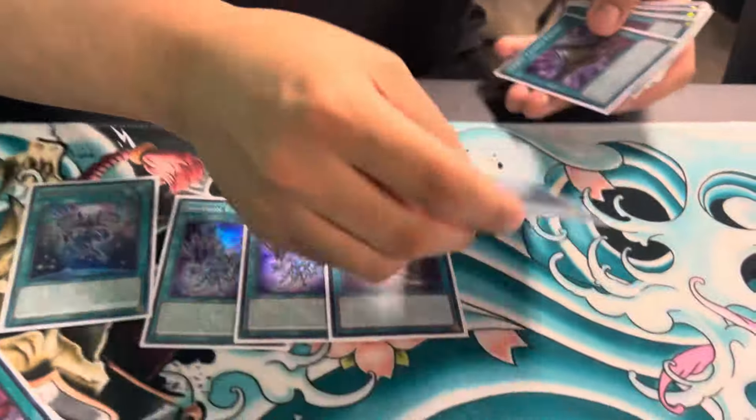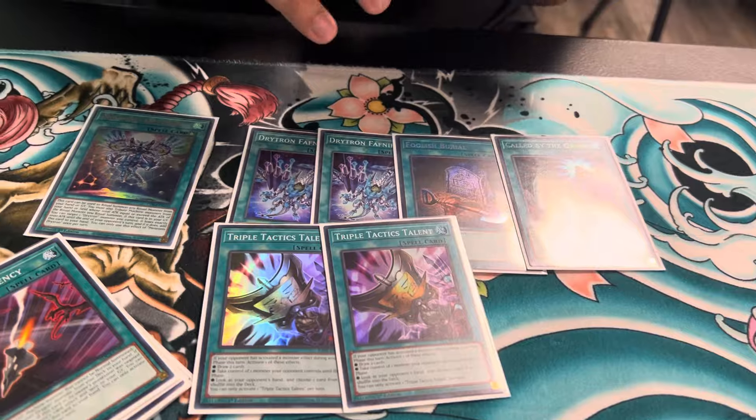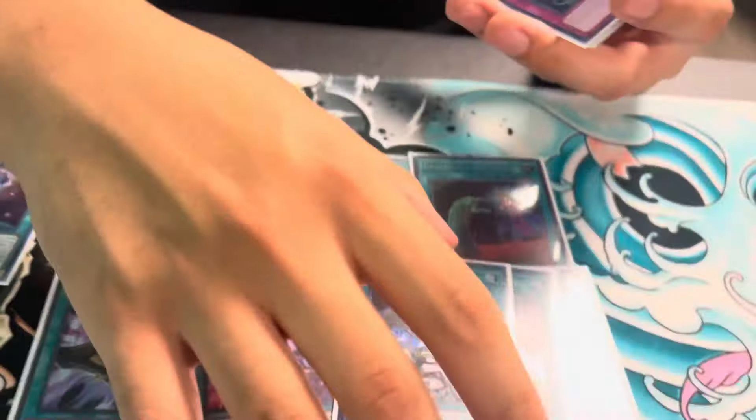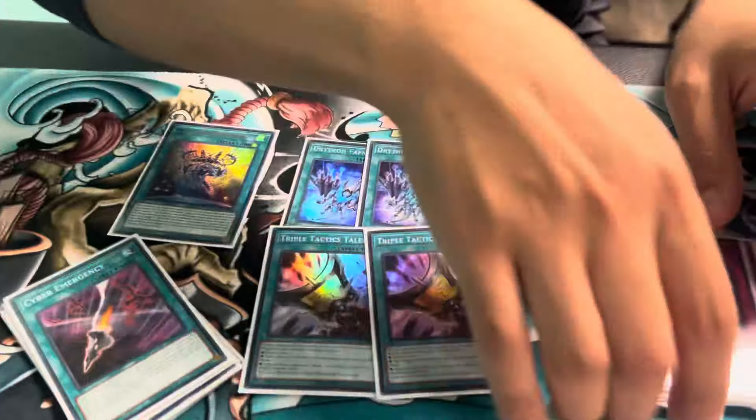One Foolish Burial, one Called By, two Tactics. I cut down on the Ash in the main because hand traps are just not it. Because you're playing such a low count of hand traps, one is not going to cut it, and you don't want to play into Talents. So Droplet is your board breaker with your Talents, and Improv. That's a good sixth card.